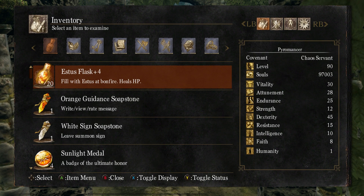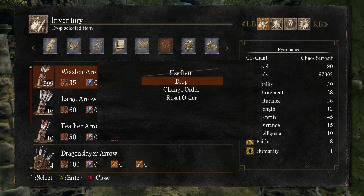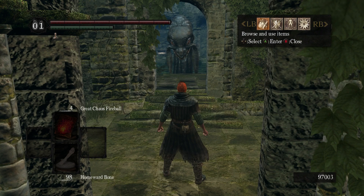To get started, you need to view one of these quantity prompts, usually by dropping an item. The easiest way to get an under-99 quantity is to buy wooden arrows from Andre, but which item you use and how you get them doesn't matter. All you have to do is view this prompt, and you can close it without confirming.